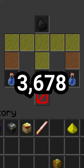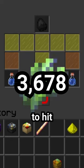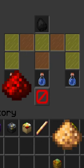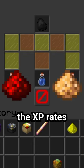You need 3,678 Enchanted Sugarcane to hit level 50 — that's about 58 stacks of Sugarcane. Luckily, Redstone and Glowstone do not affect the XP rates.